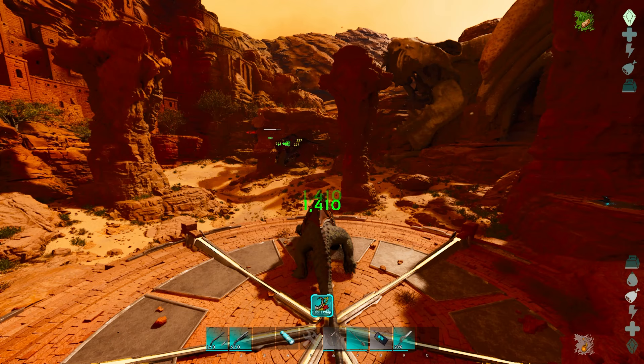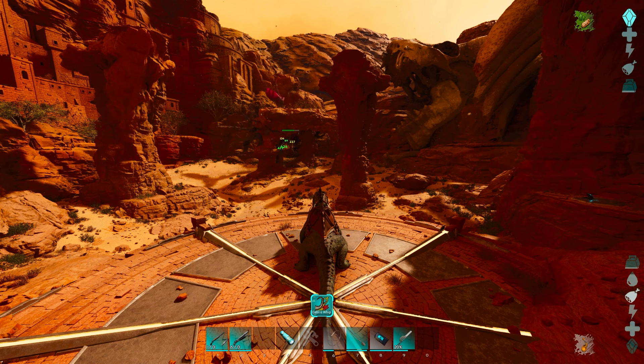You can see how quick work the Wyverns are making of the Manticore — it can only attack so fast. Now, on unofficial, there is a way to prevent the Manticore from actually knocking out your Wyverns, and it's a really valuable thing. If you Whistle Follow All — J-Whistle and then use period — as soon as you get into this boss fight, that's going to save you a ton of trouble.